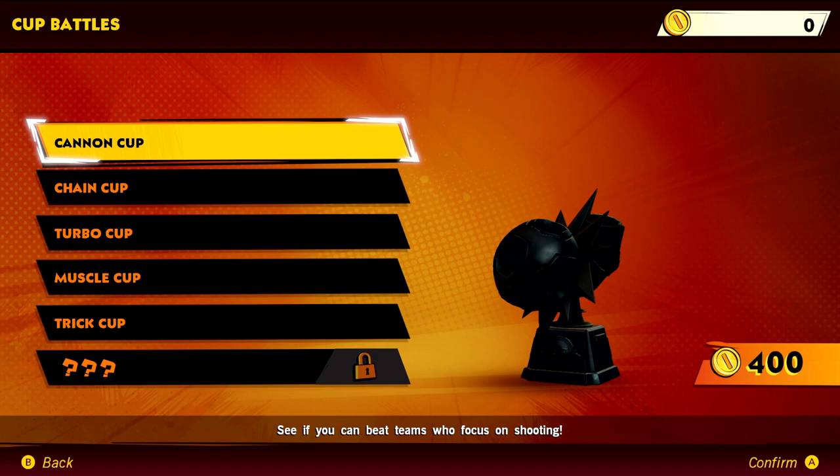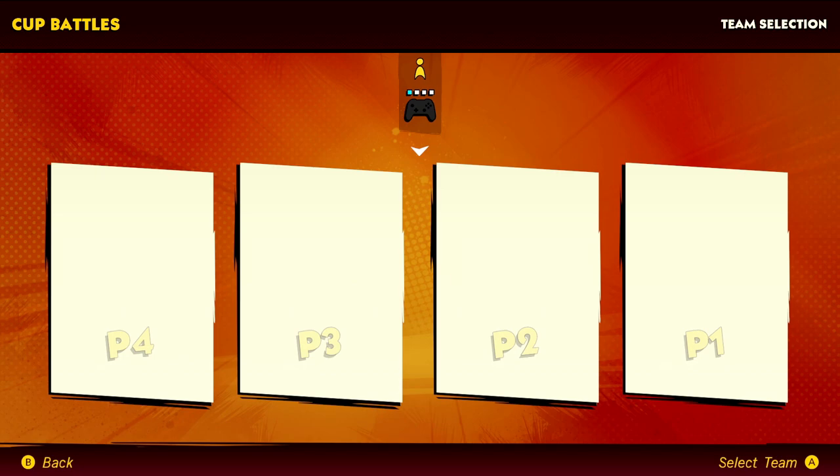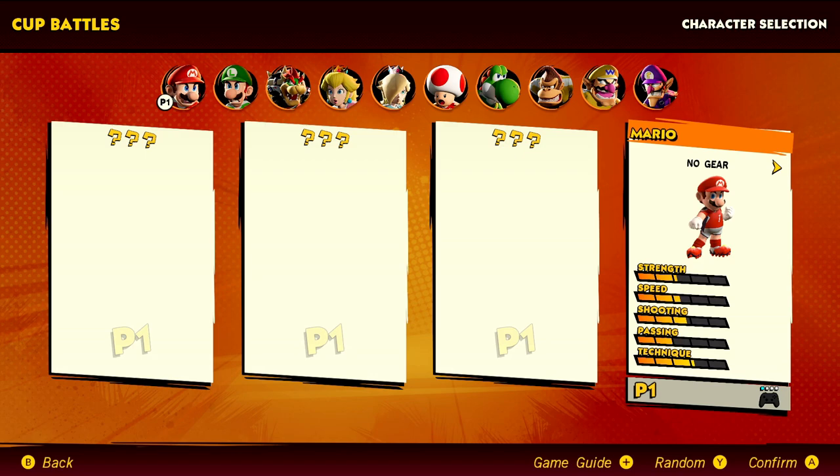We have several different cups to get through. We're starting with the Cannon Cup — see if you can beat teams who focus on shooting. We'll start with good old Mario as our captain. Each character has different stats and there's gear you can get for each character. Currently the roster includes Mario, Luigi, Bowser, Princess Peach, Rosalina, Toad, Yoshi, Donkey Kong, Wario, and Waluigi. Unfortunately, not every classic Mario Strikers character is here, but hopefully they'll add more over time like they have with other sports titles.